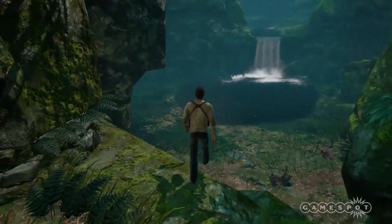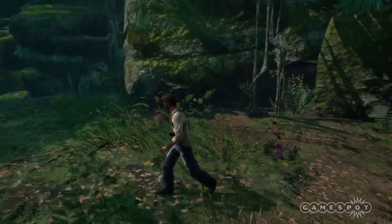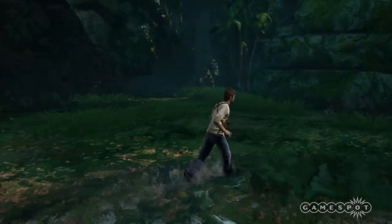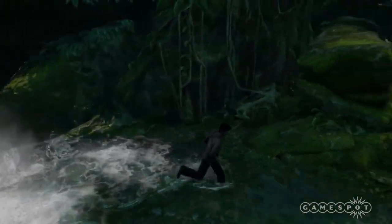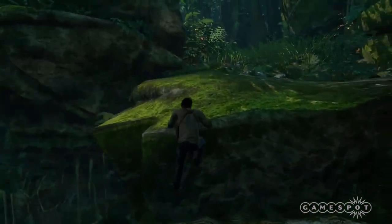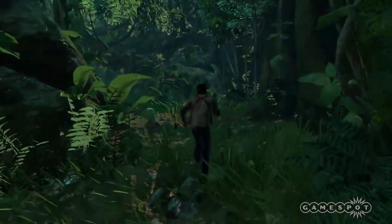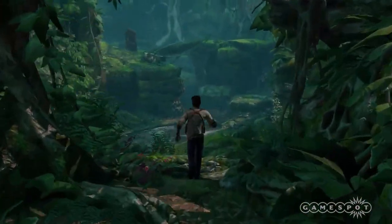We should also preface this by saying we're going to spoil some stuff, so the statute of limitations on this game is way past. If you don't want to be spoiled, just turn this video off. This is right after you find the U-boat — Sully gets shot. You think he's dead. Drake shows no remorse whatsoever — he seems surprised and then moves on with Elena Fisher to the island where he thinks El Dorado is.